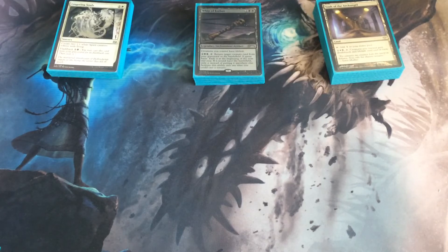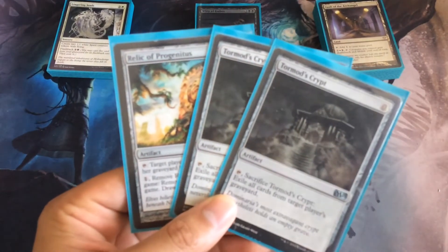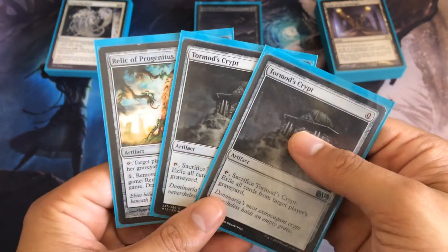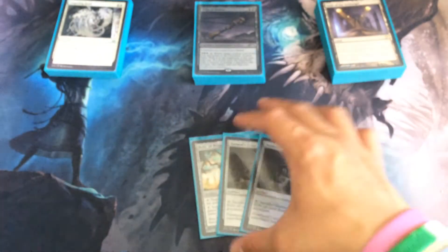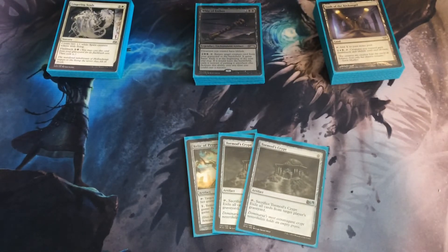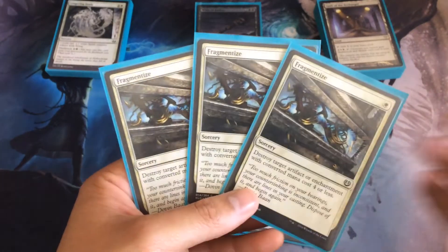Alright, on to the sideboard. We have graveyard hate — Tormod's Crypt and Relic of Progenitus. Just yeah, graveyard hate. I never knew how much people utilize the graveyard, and this deck can also use the graveyard. Then Fragmentize just for extra artifact removal, but mainly to get rid of certain enchantments — like if I'm playing against Bogles or something.